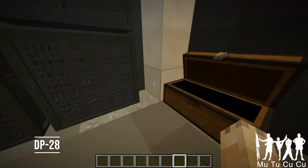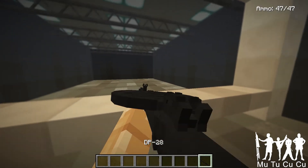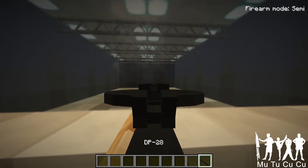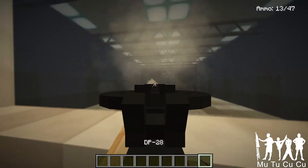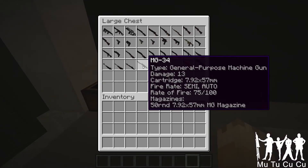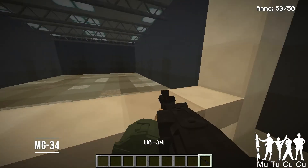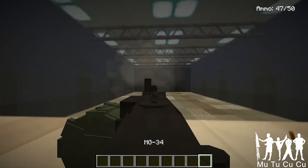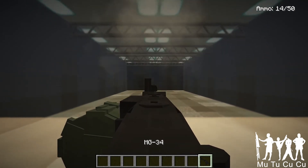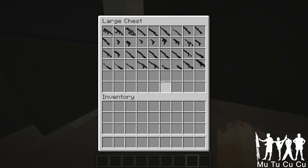The DP-28 is a light machine gun — big, quick fire rate, heavy. I think it was the main Soviet light machine gun for World War II. I think they used it in World War I also. It has that weird-looking circle on top. The MG-34 — I'm pretty sure it's the predecessor of the MG-42, which is pretty famous. It shoots a lot like it, a bit slower, but still really fast. German, World War II. It has a 150-round mag and just burnt through it very quickly. Full auto only, you can't change it to semi.